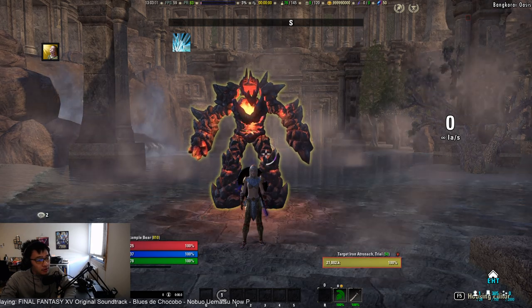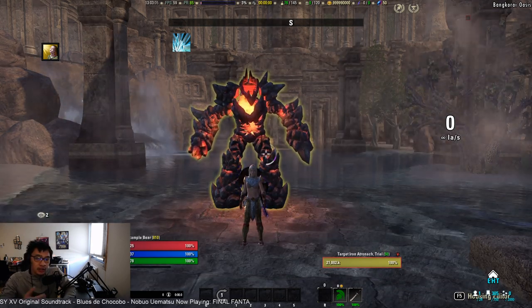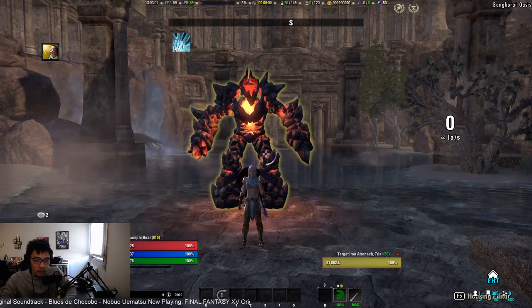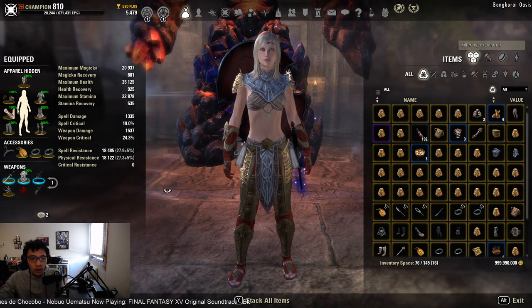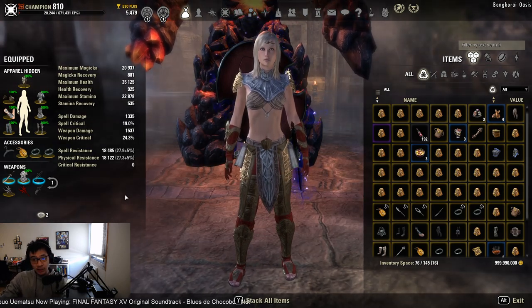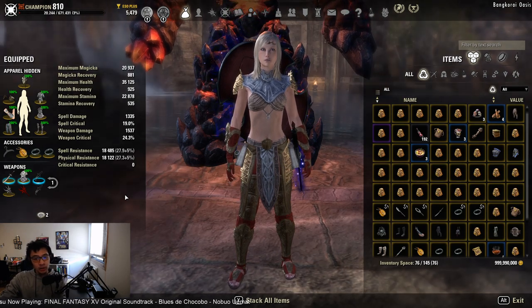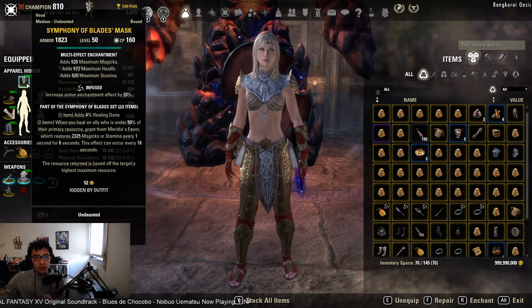Our sets are going to be spread across heavy, medium, and light armor, and we'll be discussing all of those. Starting with what I'm wearing here — this is a very typical tanking setup, not the only one, and it does depend on what your second tank is wearing.